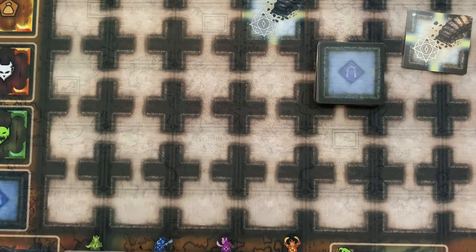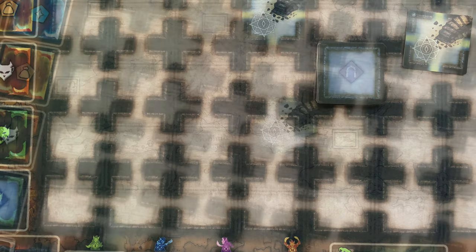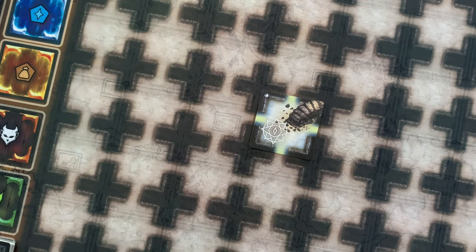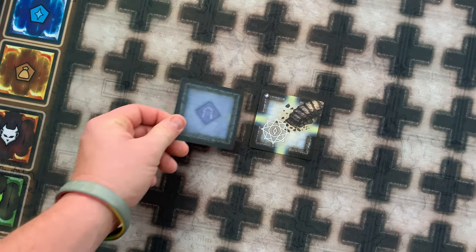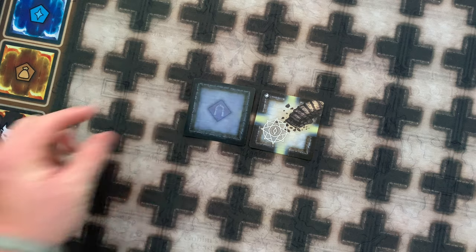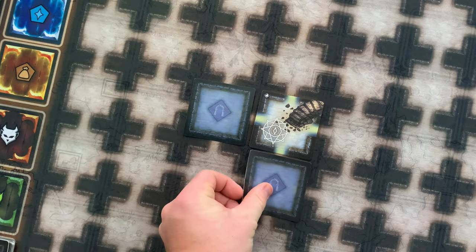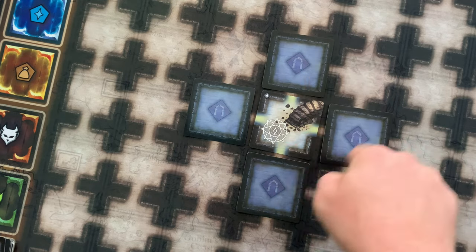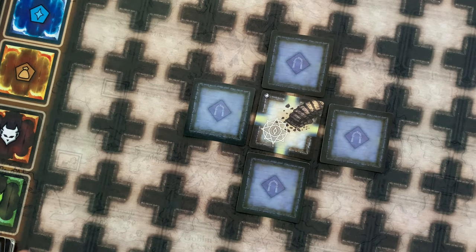All remaining room cards can go back in the box. The entrance card is then placed in the center of the table. Draw four cards from the dungeon deck and place them face down on all four sides of the entrance. If you don't have the player mat, make sure you leave enough room for a seven by seven grid, as this will be the maximum size the dungeon will become.